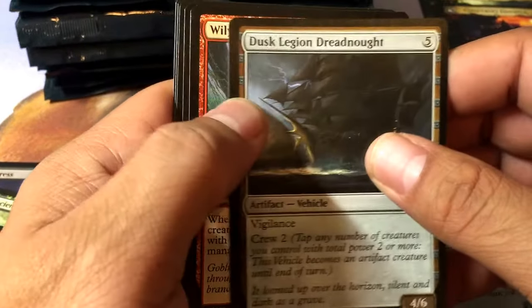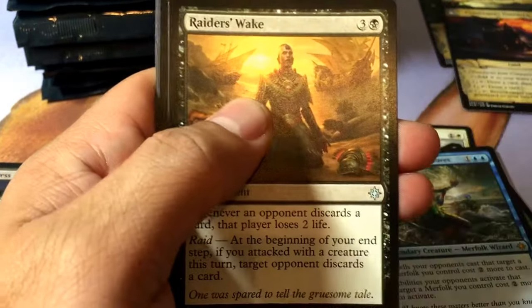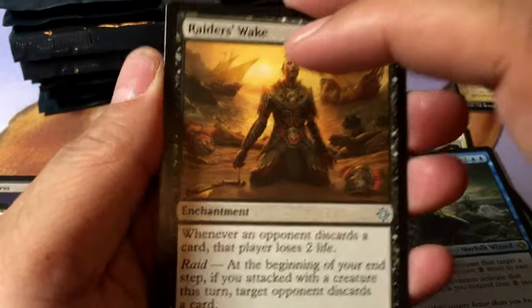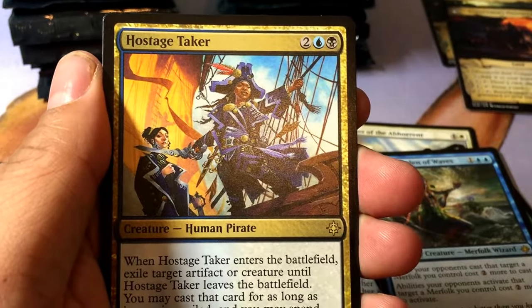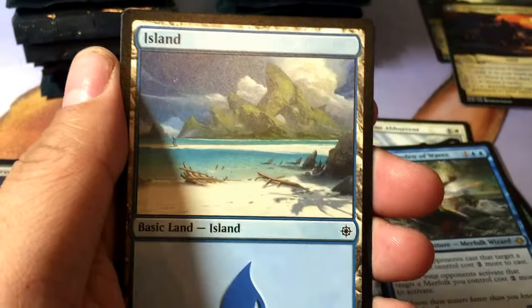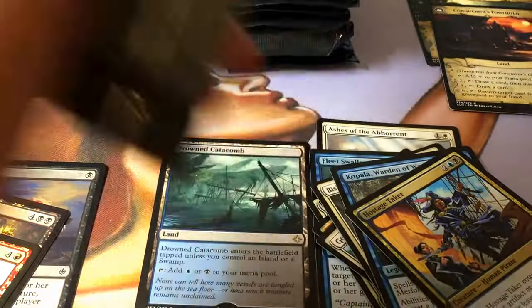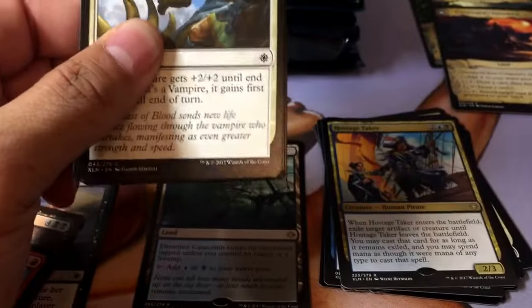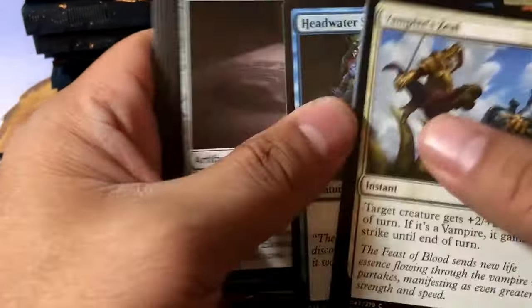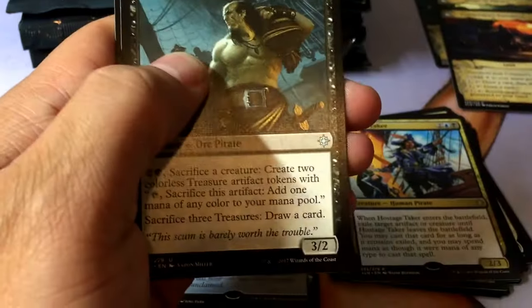Dusk Legion Dreadnought, Wily Goblin, Raider's Wake, Hostage Taker — there it is! That's number three or four for me. Hostage Taker is the most expensive rare in the set. The mythic dino is worth more but that's a mythic — Hostage Taker is a rare. So I got the highest rare.